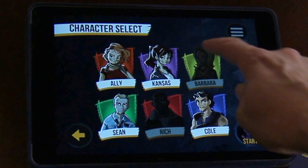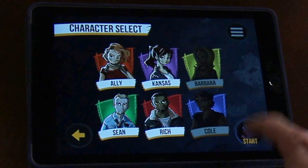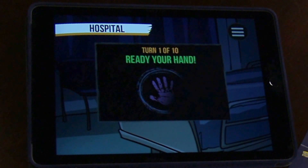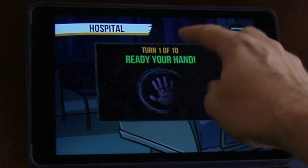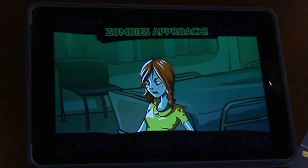You choose the characters you want to use. Once everyone's hand is flat on the table, somebody presses the hand button with their other hand to start it off. Let's listen in to the first request.